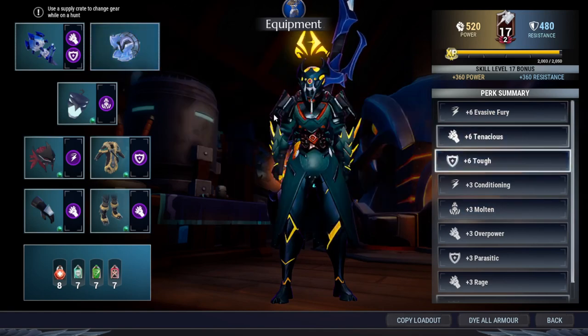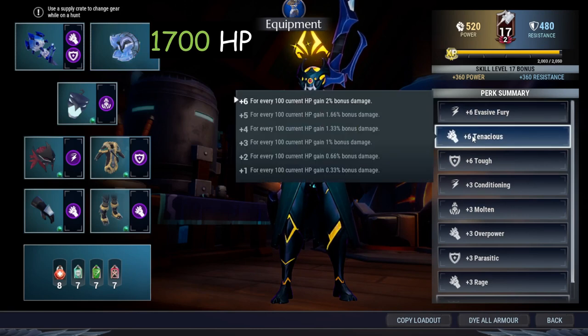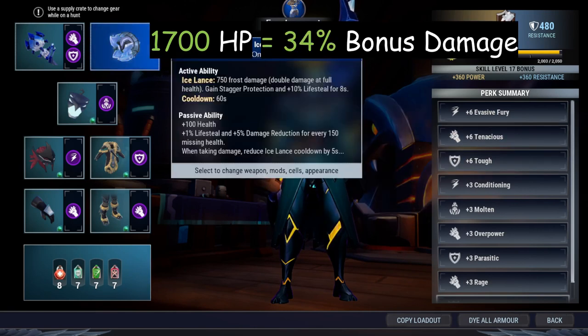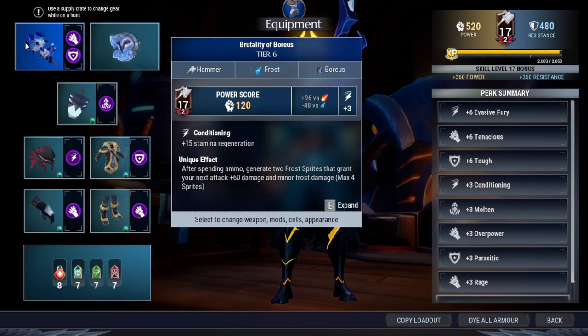Tough and Nice Bone will increase your health to 1.7k, and Tenacious will increase your damage by 2% for every 100 current HP, which means at full HP you're going to get 34% bonus damage. Tenacious, Tough, and Nice Bone is a combo for survivability and damage. Conditioning comes with the weapon so you cannot change that one.